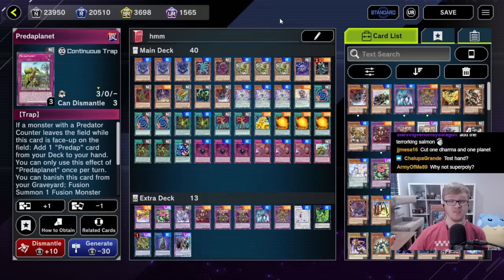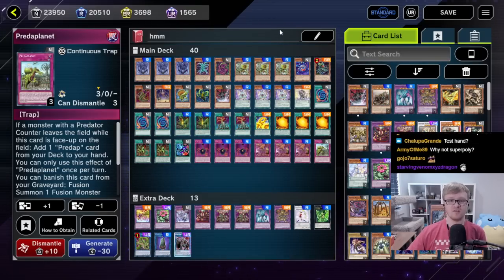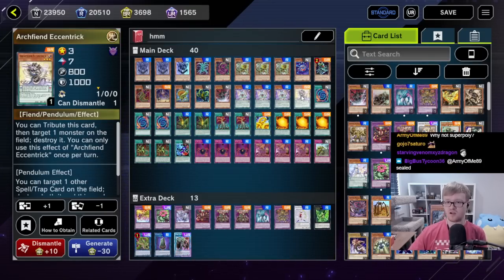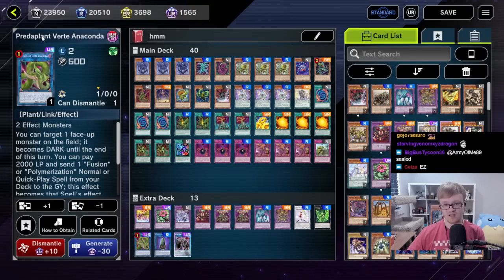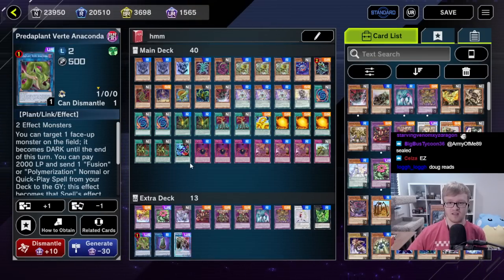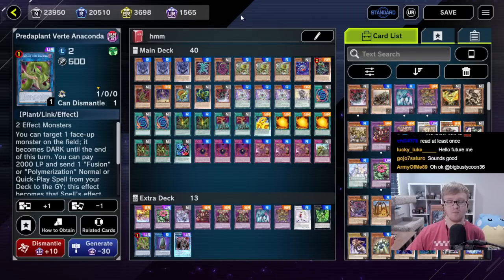Here's the deck: we've basically maxed out on all the good Predaplant and Cubic cards. We have a number of good staple cards — Trigodia, Archina, Eccentric. Even Cap Shell is pretty useful; we can use it for a link summon of Anaconda and draw a card, or for a fusion summon. I think this deck should be pretty good if I can figure out how the cards work, but it's my first time using them so game one might be rough.